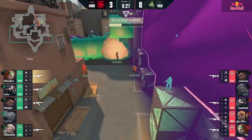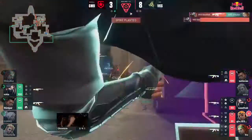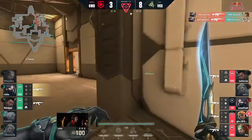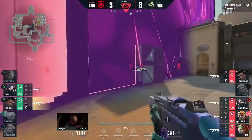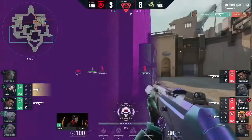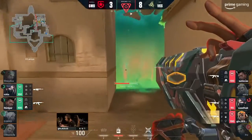30 seconds left in the half. They haven't fully breached through yet as GTN gets the spike down. A good flash coming up from Shade, not able to land any of the shots — Sadoc is, however. The numbers advantage is still in favor of Vikings. What a flash, what a play! I thought that would be everything, but Sadoc is just so ready.